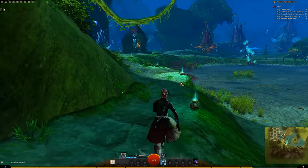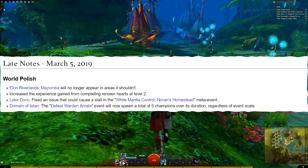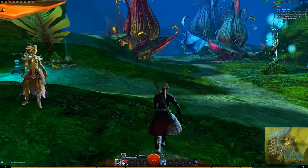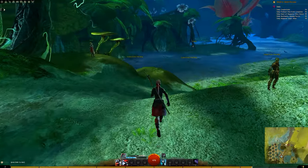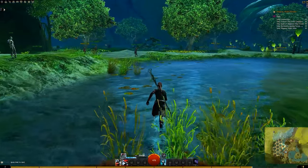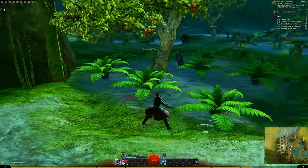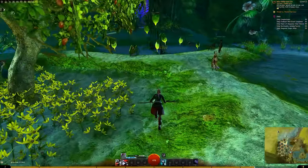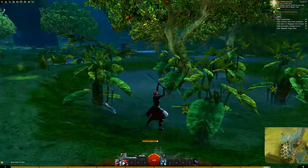This next change is really interesting, and I have some footage for you. They increased the experience gained from completing renowned hearts at level 2. The way the game works: you create a character, you're level 1 in the tutorial — an area where you can never die and can literally smash your face on the keyboard to defeat the boss. You get a cutscene and then hit level 2. So really in Guild Wars 2 there is no level 1 — everything starts at level 2. And it's here that you're directed to help people via renowned hearts. Now they've increased the XP from doing that first renowned heart, and it looks like it gives you a full level — skipping straight to level 3.